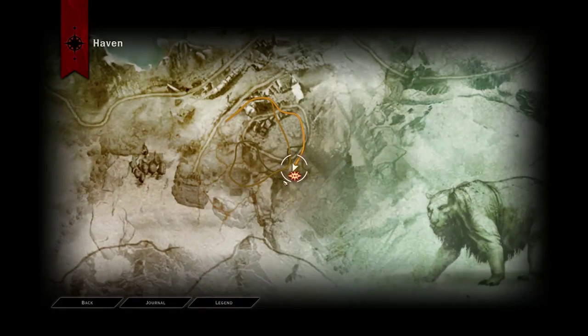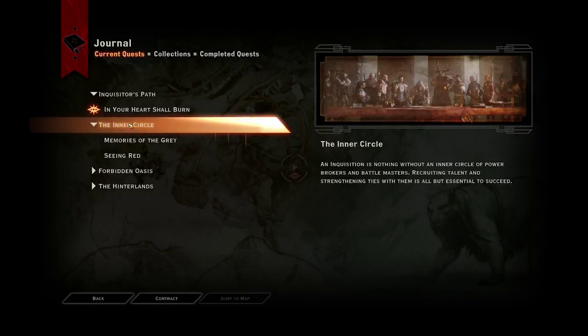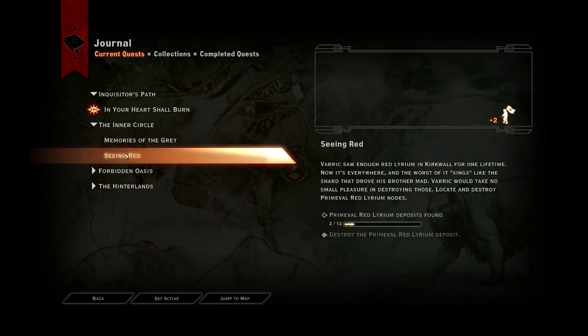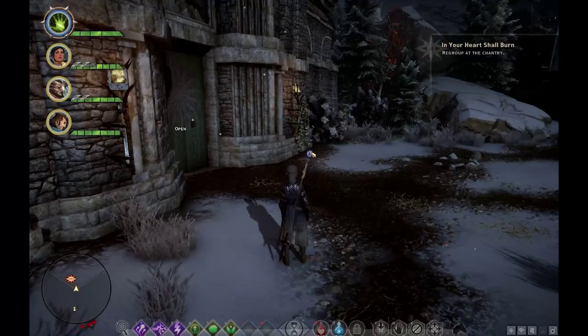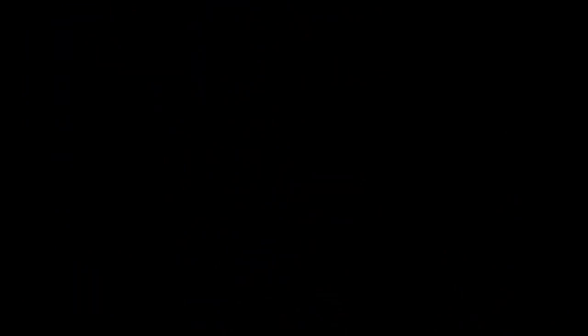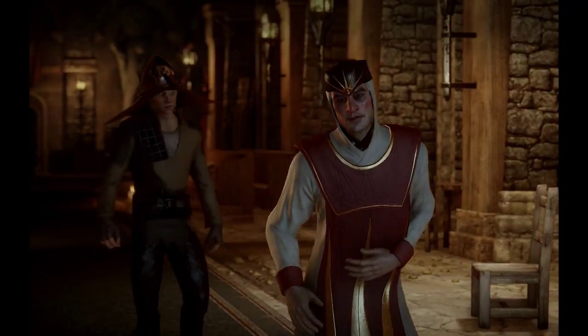I'm just going to make sure — let's go to the journal. Your Heart Shall Burn. Seal of the Breach, power required. Meet the war room — ready. Regroup at the Chantry. Let's get in there. Certain people enlisted to save.